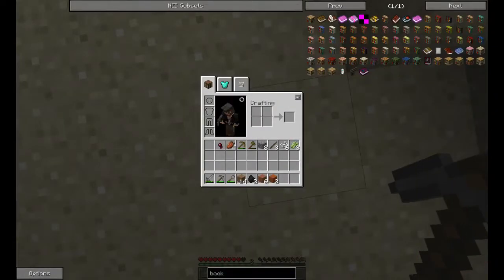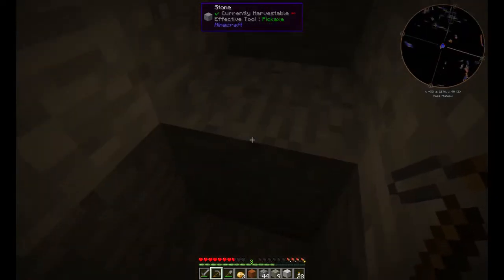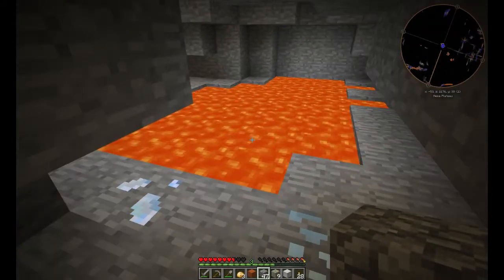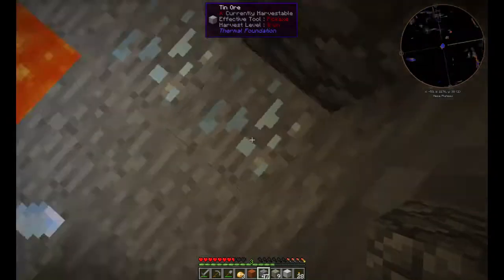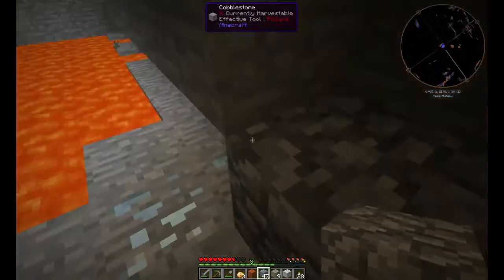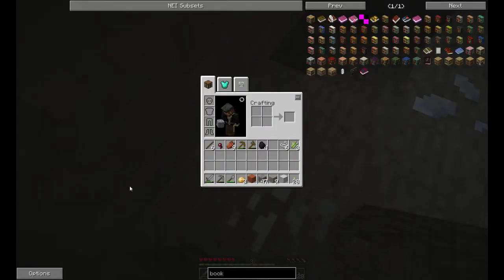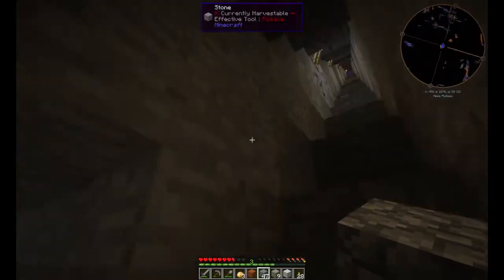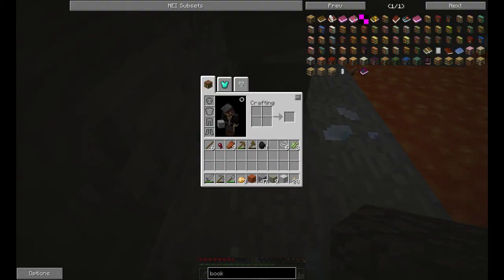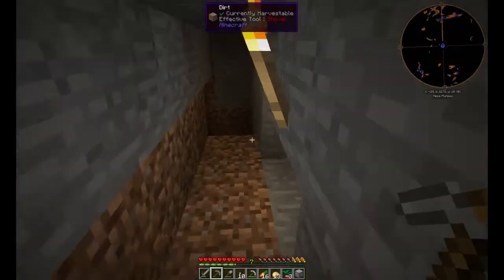I'm going to go grab my torches. I started digging down and found something rather interesting - I hear bubbling lava, so we're going to be careful. This is at Y level 38, which is kind of surprising to find lava. I was hoping this would be a bit bigger of a cave. We're doing the standard staircase down to the diamond layer. We're down on Z level 10 now - I just built a little staircase all the way down.